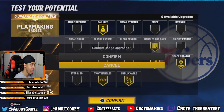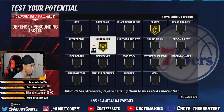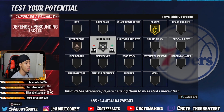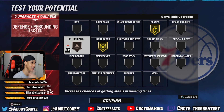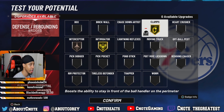For defense it's very simple: clamps, intimidator, and a bronze interceptor. We're going to be playing the passing lanes. Even if you wanted to go silver and silver that's fine — it's up to you. With interceptor on bronze, intimidator, and clamps I can get those cut-offs. So these are all the badges and this is the build.